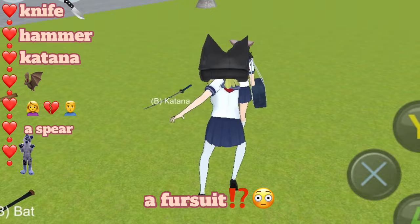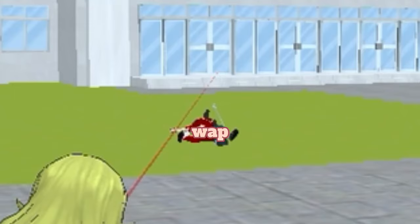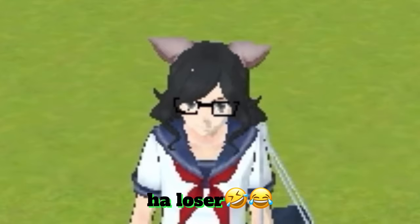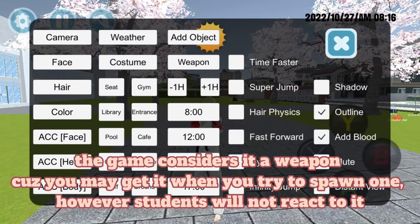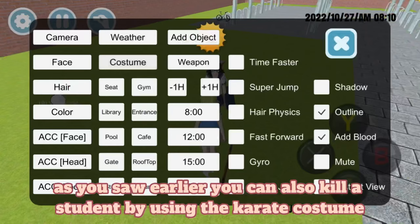Well that was interesting. But there's more. We also have a gun. And technically there's the shovel too but you can't kill with this one — loser. The game considers it a weapon cause you may get it when you try to spawn one. However students will not react to it. As you saw earlier you can also kill a student by using the karate costume.